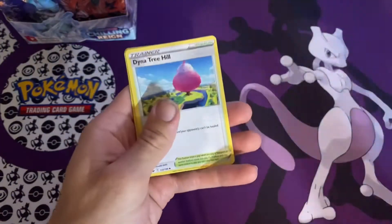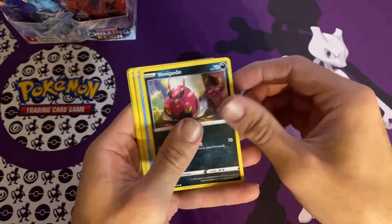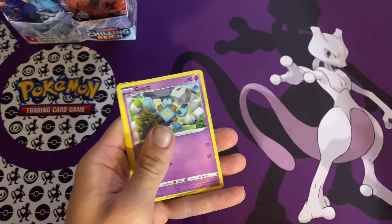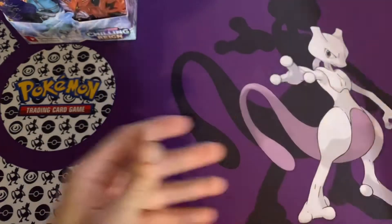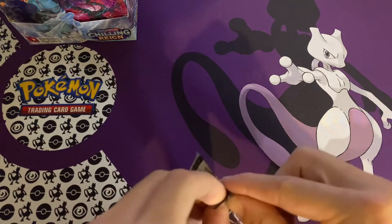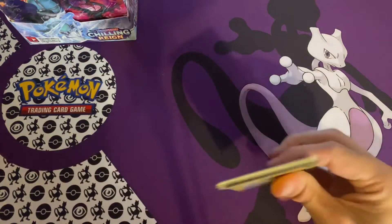We got Lightning Energy, Dynatree Hill, Spiral Energy, Peony, Venipede, Shfeel, Crabrawler, Galette, Porygon, Cinderace, Reverse Rare, and a Galarian Weezing. So so much for that first pack of magic, but you know what? We got plenty more packs open today so let's see what else we can get here.